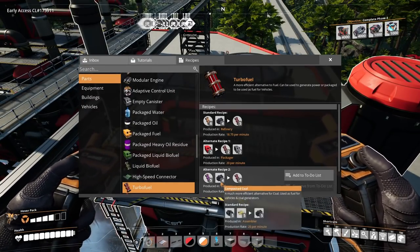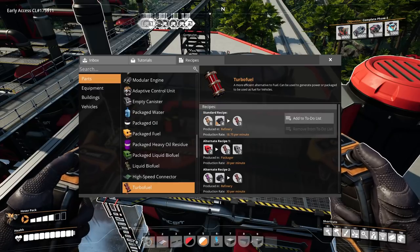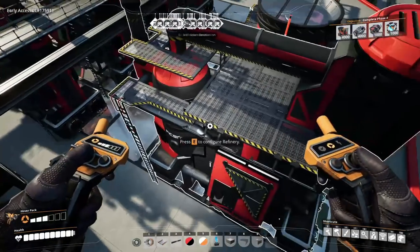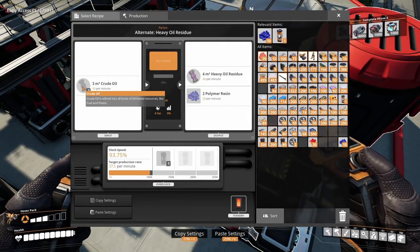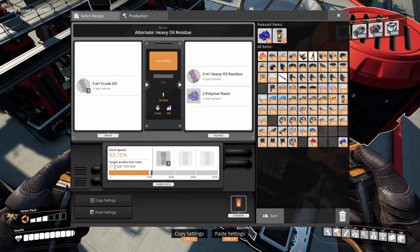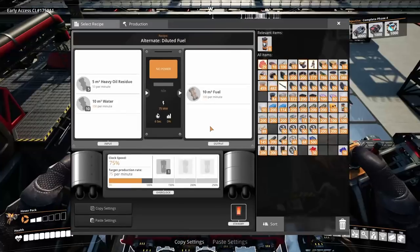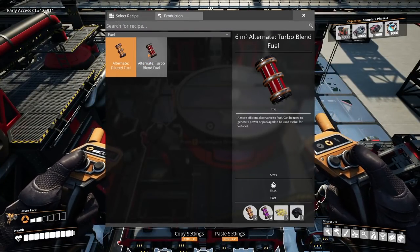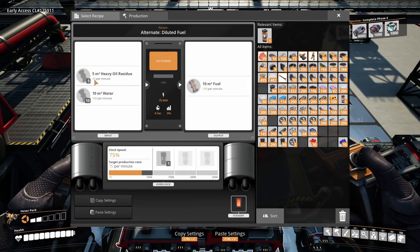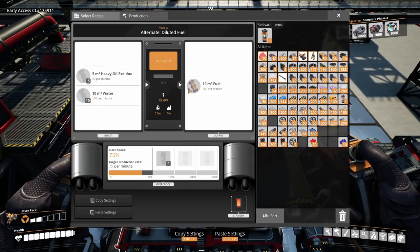For turbo fuel there are two versions: from heavy oil or from diluted fuel. I'm going through the diluted fuel version, which means I need compacted coal and fuel. First I take crude oil in, scaled down to 93.75%, which gives me 37.5 heavy oil residue outbound. I take that into a blender using the diluted fuel recipe at 75% — that uses 37.5 heavy oil residue plus 75 water and gives me 75 fuel outbound.